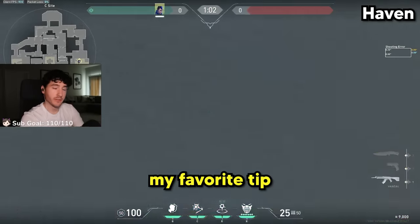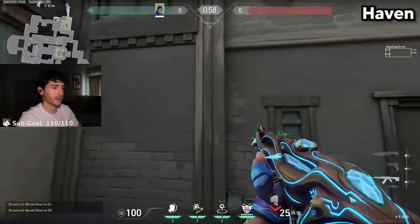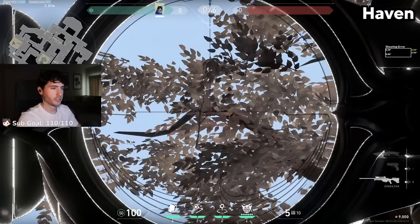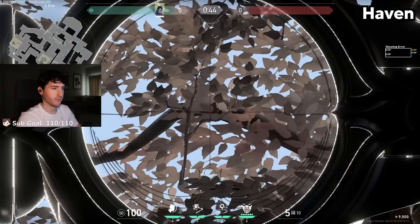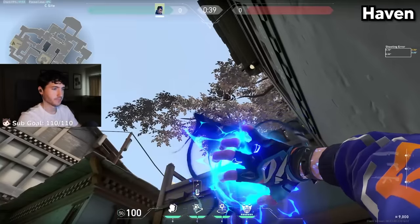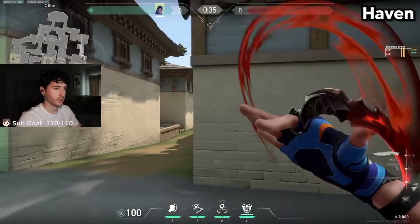Now I want to show you my favorite tip from every map in the game. Probably my favorite one on this map is this lineup here. Get in the middle of this beam on the wall, along the tree branch, and eventually you'll see a V-shape made out of the leaves. Aim at that V-shape, throw a flash, hug the wall, and swing long.